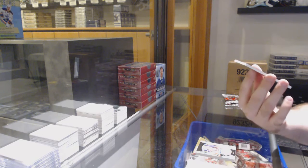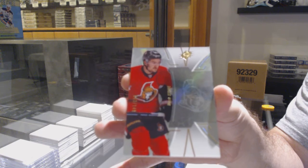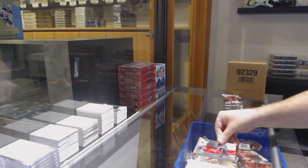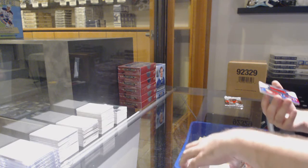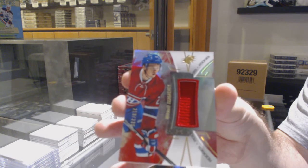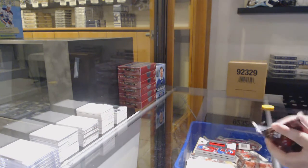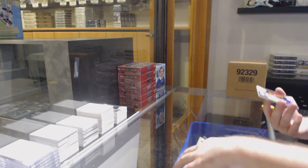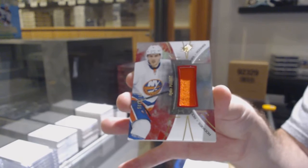We've got for the Ottawa Senators, 149 — Mark Stone. For the half, 235 — Surrogate. And finishing up for the Islanders, 235 — Ryan Pulock.